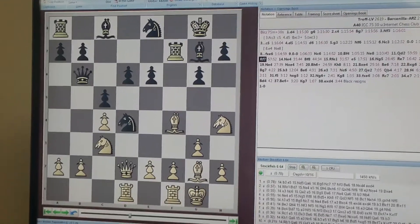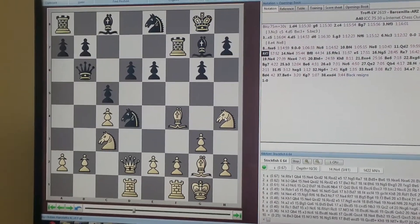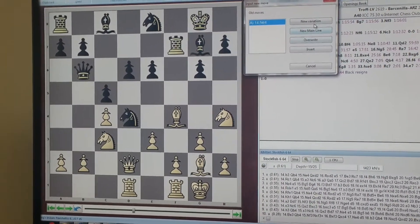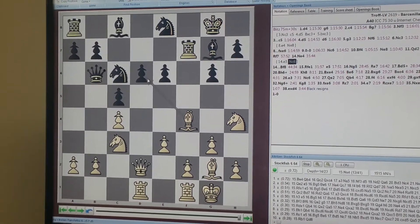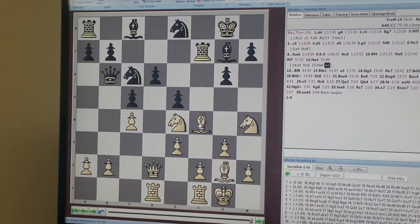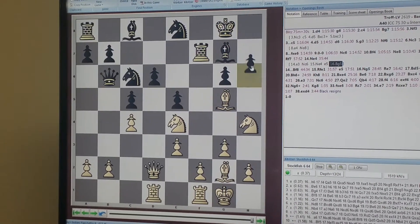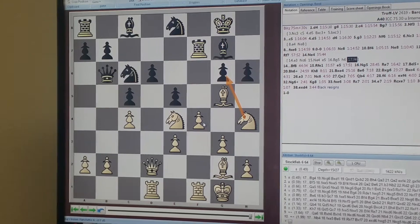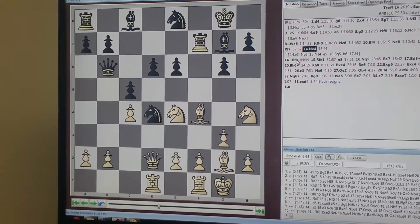He played Rook F7, which I thought was good. The problem was I kind of wanted to play E3 here, but after Knight C6, if I play Knight E4, he has this E5 move. I think the computer should be able to find some compensation — Bishop G5, H6, and it wants F4, which is a very hard move to find over the board. So I saw some ideas like this, and I thought I'd just play Knight E4 first and really just ask him what he wants.